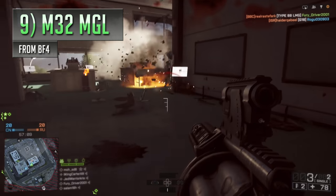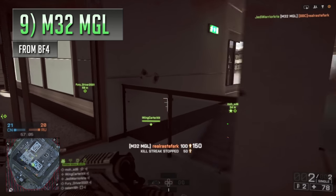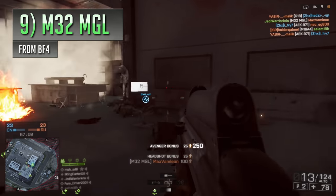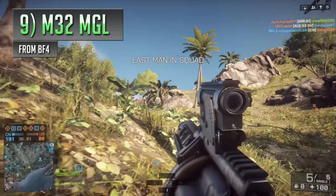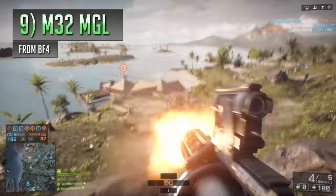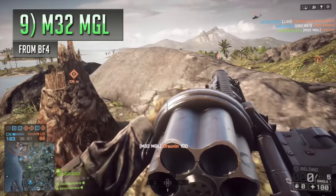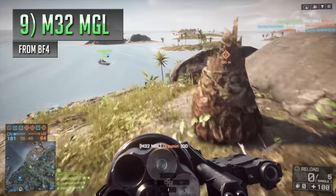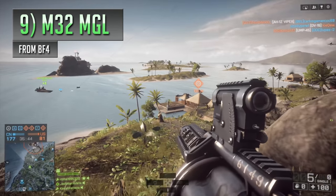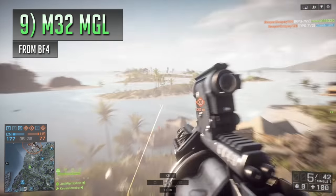With all those explosives flying in your enemy's direction, it's not going to be long before they become overwhelmed and hit the floor, especially if they get caught in a tight space or a building. The M32 isn't always the most effective thing to use against someone further away, but having the high ground gives you a pretty nice advantage, being able to shower death from above. There isn't any other battle pickup quite like the M32 MGL, essentially being the king of the noob tubes.